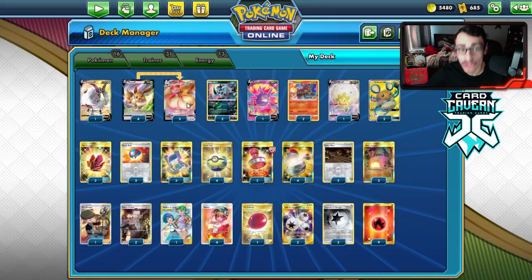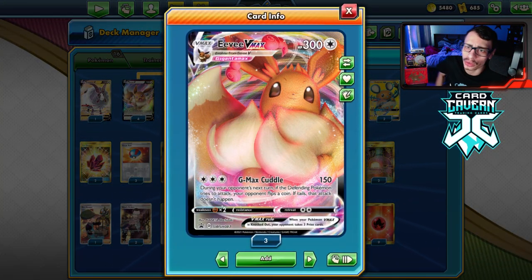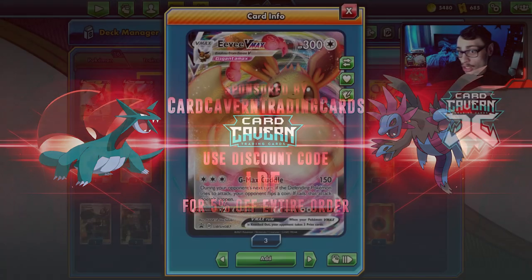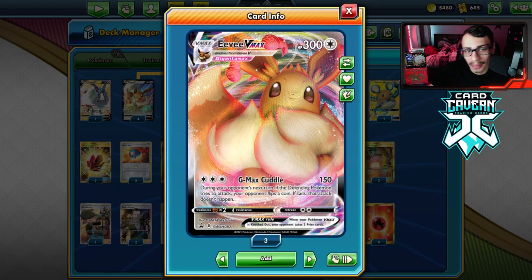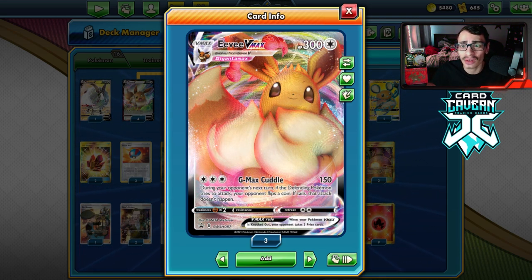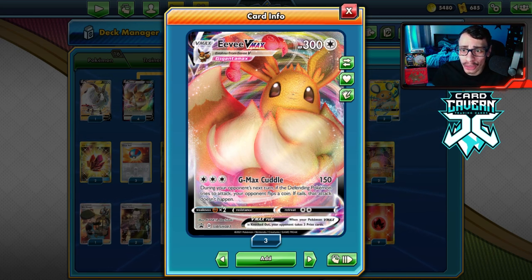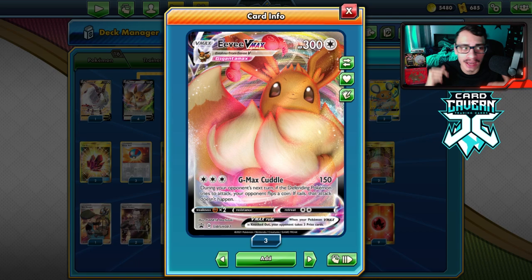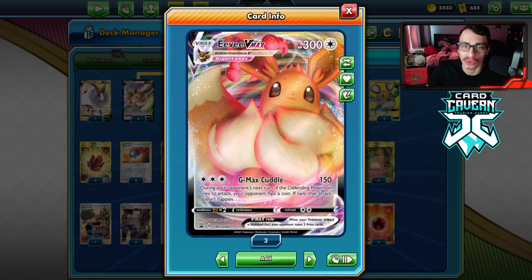Eevee V and Eevee VMAX are two pretty cool cards and they work really well together. Before we get into the video, a shoutout to the sponsor Carcabin TCG. If you're ever looking for any PTCGO codes, get them over there. If you're looking to pick up Shining Fates codes or the Eevee VMAX slash Eevee V codes — the Eevee VMAX codes are in the ETB codes and the Eevee V codes are separate. Use my discount code CODELDF at checkout for 5% off your purchase.